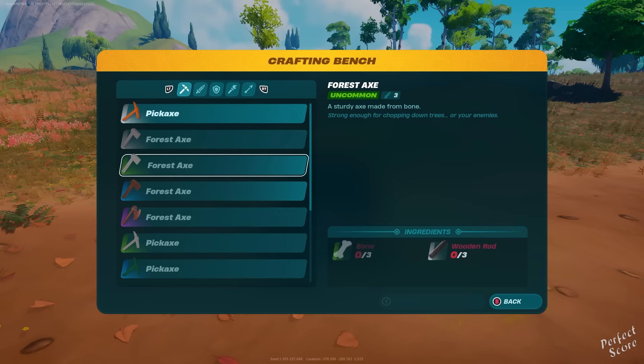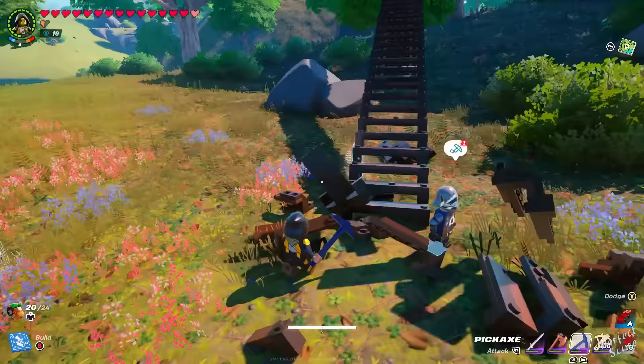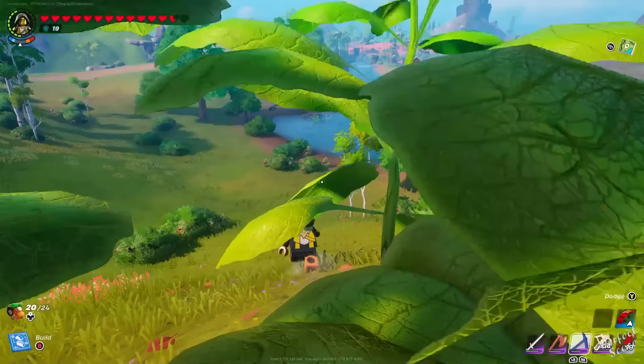Weapons have different rarities. You start with common (grey), then uncommon (green), then rare (blue), and the highest currently available is epic. To progress, you'll need weapons of the right rarity, because some objects can't be broken without the correct one. You also have different weapon types — even with the right rarity, the wrong type won't break certain objects. As a rule of thumb: use forest axes for trees, pickaxes for boulders and gems and metals, and swords for bushes.